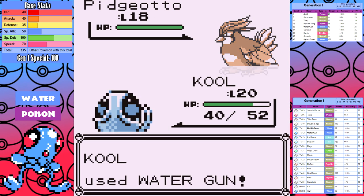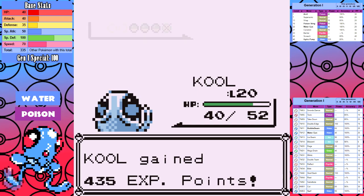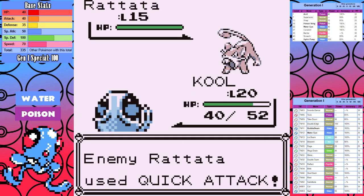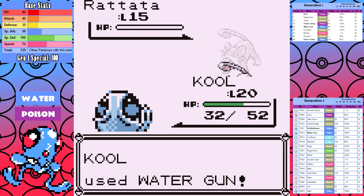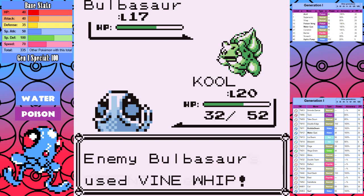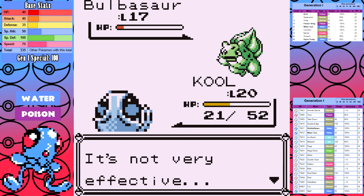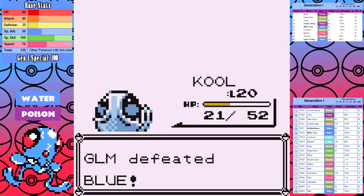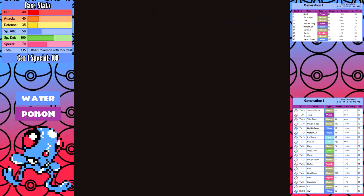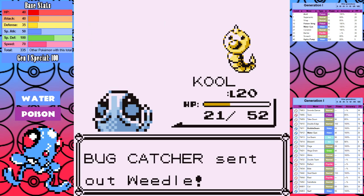Now it's time for Rival number two and this fight goes perfect. Turn one Pidgeotto quick attack into a critical hit Water Gun sets us up, Wrap on the next turn ensures it never gets another attack. Abra can't even attack. Rattata gets off a quick attack but Water Gun one-shots it. Bulbasaur takes neutral damage from Acid, but look at how little damage Vine Whip does — Tentacool is very tanky. At this point Tentacool has a lot of PP and with potions I can mow down all the trainers on the way to Bill without going back to heal.